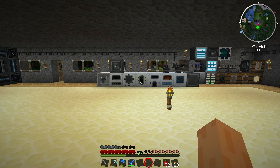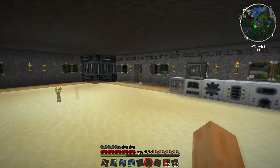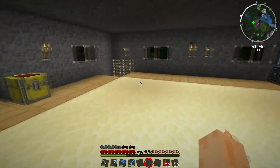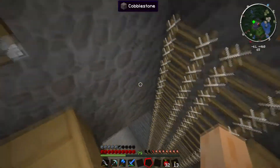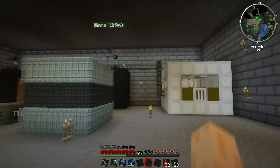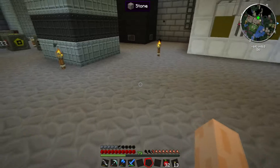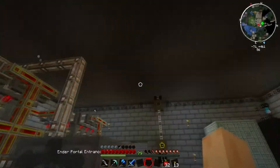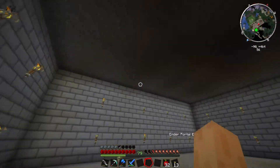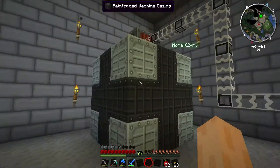Hi there everybody, Oli here aka SecretNimbus with the Feed the Beast Unhinged Let's Play video. At the end of the last episode I had just managed to get my implosion compressor set up. I've been slightly busy off camera and basically completely finished remodelling my basement. All the walls are a nice uniform stone brick, the floor is uniform cobblestone, and the same is true of my new basement room with my implosion compressor.